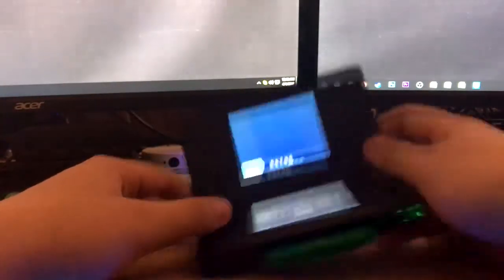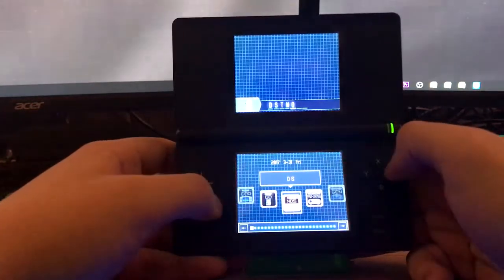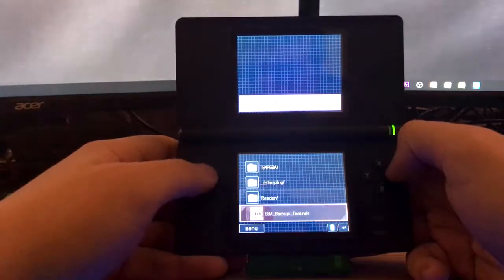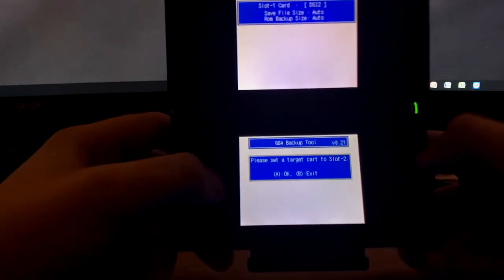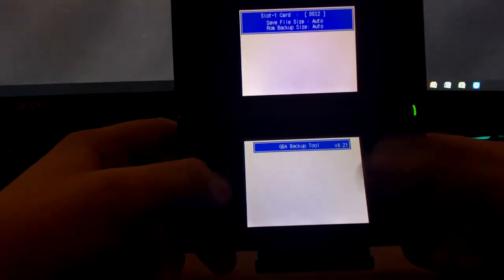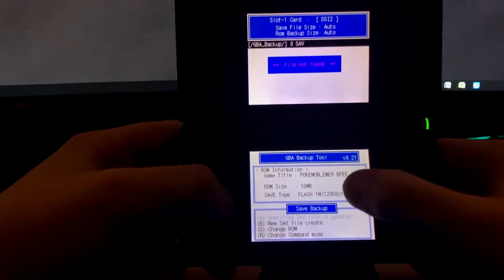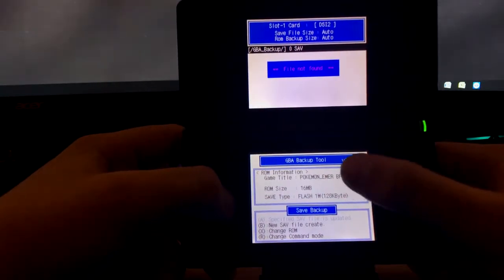I have a custom theme, so it looks a little different if you have this type — the DS Super 2. You want to go to DS, and I just have it on the root like I said — GBA Backup Tool — and there you go. Now it's going to say 'Set target to slot 2' — that's yes, because slot 2 is for Game Boy. Now it's going to read it, and in my case it says Pokemon Emerald. On other games it'll say Pokemon Fire Red, Leaf Green, or whatever game you put in that has a save file.